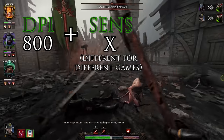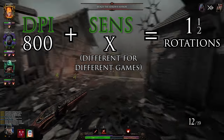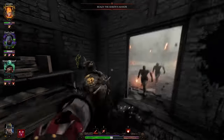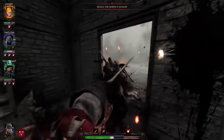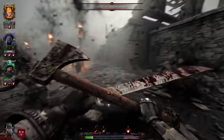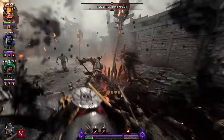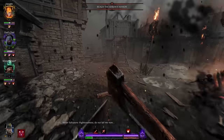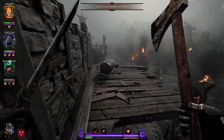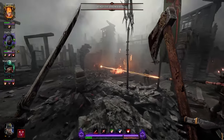It doesn't have to be one and a half spins — it could be two spins, one spin, one and a quarter, whatever you're comfortable with. It's personal preference and there's not really a wrong answer. But if you have too high a sensitivity, you'll find you can't make the fine movements needed to be precise, and you'll overshoot your targets a lot, meaning you have to pull back to correct it. So you've got to standardize and lower your sensitivity if you're playing on a really high one — it'll feel strange at first, but trust me, it will improve your aim.